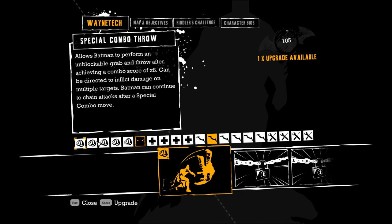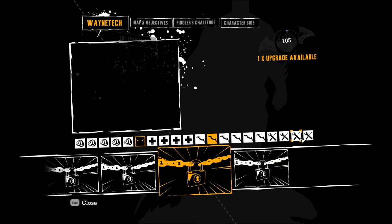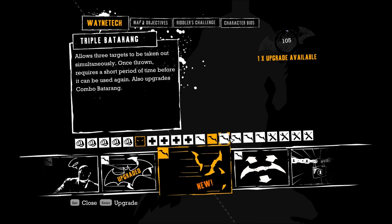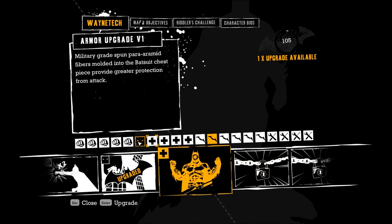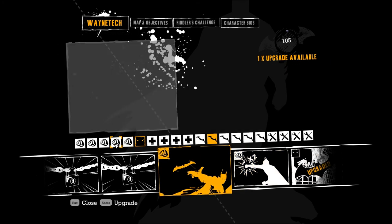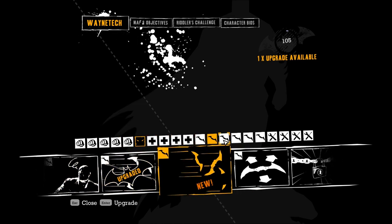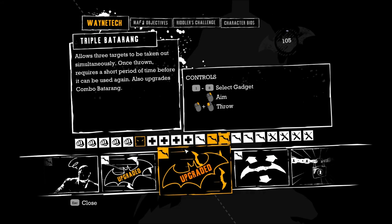Let's see — the options are special combo throw. Actually, let's come all the way down here to the end. None of these with the wrench icon are available. There's batarang upgrades. Remote control batarang sounds very cool. Triple batarang I could get now because I have the double — allows three targets to be taken out simultaneously. Once thrown, requires a short period of time. So it upgrades the batarang power. I may get the triple batarang. Combo batarang powers up the batarang during a combo so it can be used to knock down thugs. I'm thinking I'm going to get the triple batarang just for kicks. So now I can throw three batarangs at once.